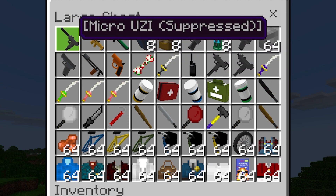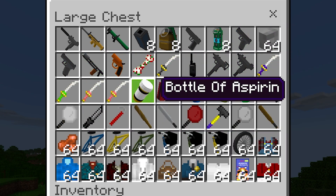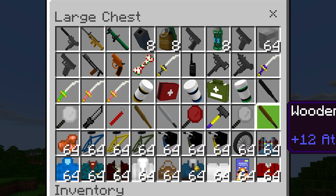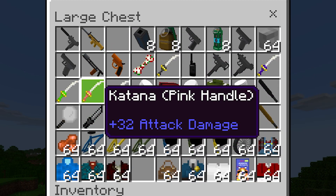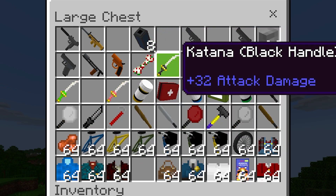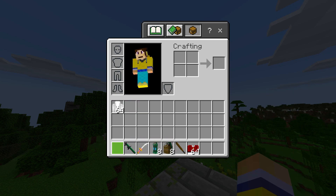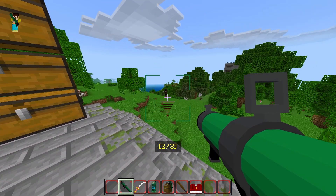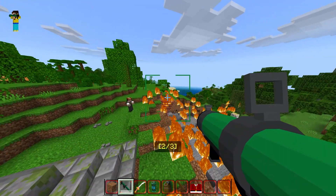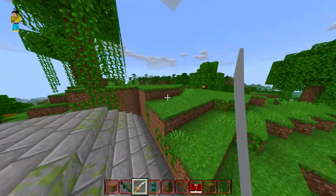Moving on to the next chest, we have even more weapons — of course you gotta love the katanas and the frying pan. You also get all the different bike components to build your very own bike, and lots of different uniforms to wear. Let's grab the RPG, a katana, a grenade, and a smoke bomb. The RPG takes a bit of time to explode but produces a very devastating explosion. The pink katana does indeed do damage.